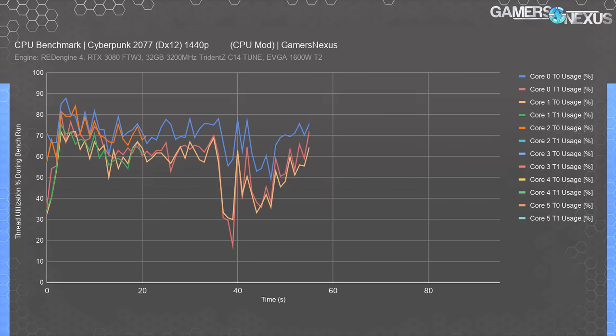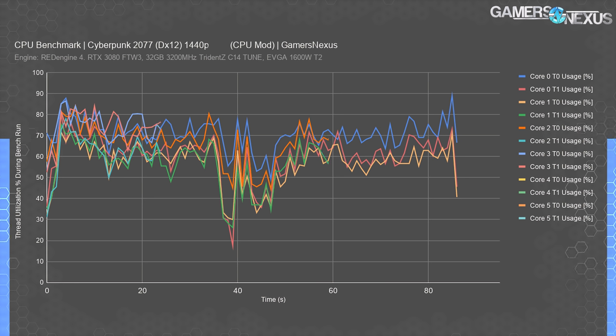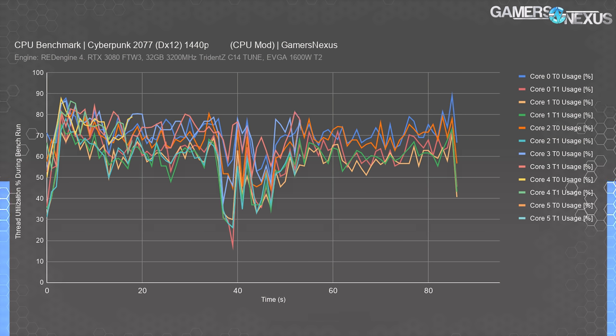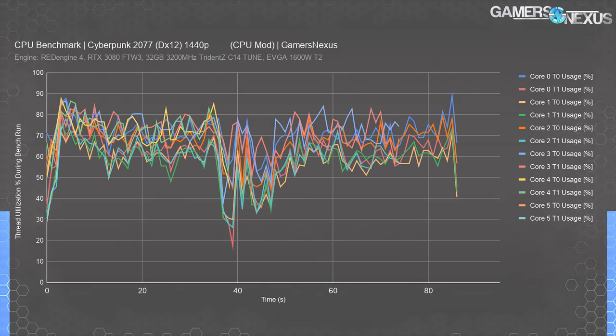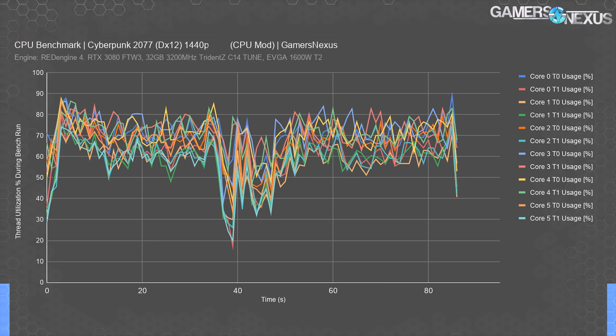In other words, our CPU was never pegged at 100% to begin with. All that's happened is the load is shifting around, but there wasn't any alleviation of the workload in a way that impacted the frame rate. The average CPU utilization showed the original unmodded test at 43.6% average utilization across all cores, while the modded result showed 64.3%. The mod clearly does something—it just didn't change the in-game performance for this CPU with these settings.